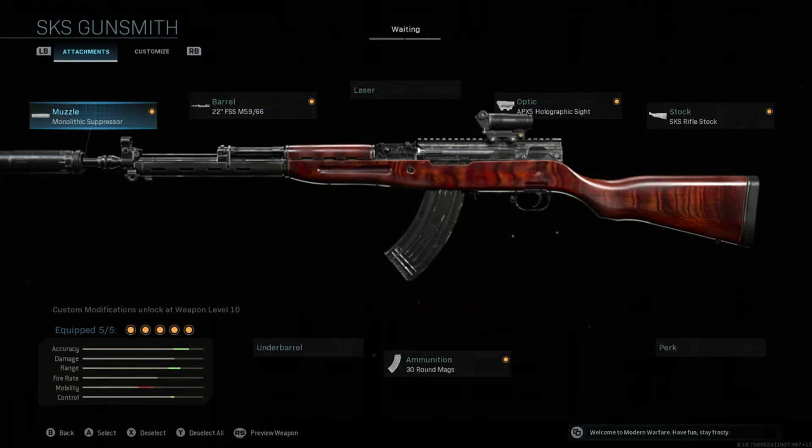The next attachment not only looks cool but is very useful — it is the SKS rifle stock. You may be asking why not use the sawed-off stock? And to that I say: recoil control, aiming stability, and aim walking steadiness. But more so aiming stability, because let's be honest, who cares about aim walking steadiness?